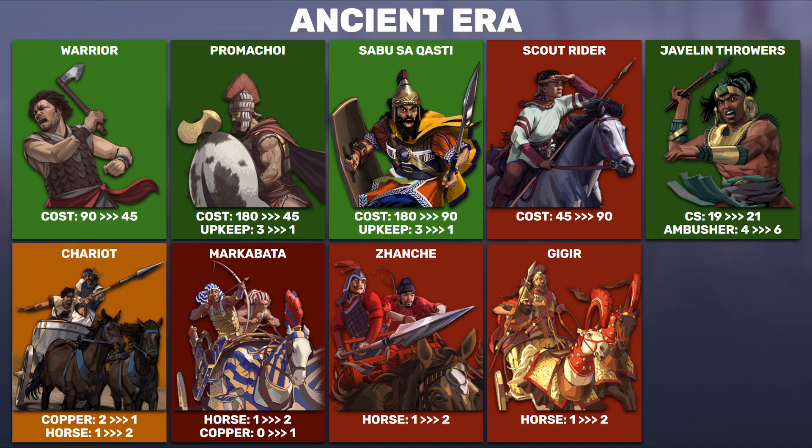Moving on to the ancient era — the changes are to warriors with a reduction of cost to 45. And in a theme consistent throughout this update, we see the matching of unique faction units to the cost of the base game unit they represent. For example, for the Mycenaeans, the Promaki used to cost 180 — double the warrior. They're seen as a warrior replacement. So now with the warrior going to 45, the Promaki also goes to 45, and the upkeep will match the warrior's cost of 1.